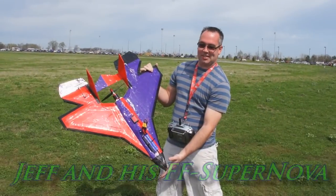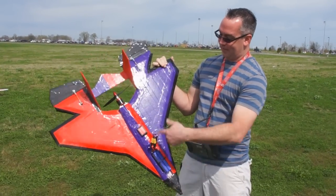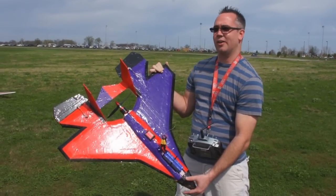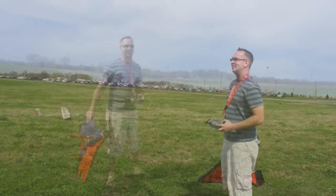Alright, I'm going to put this up in the air. It's got a 4-cell on it and an 8x6 prop. All the other electronics are basically the same as what Paul and Frank use. So here we go. Yeah, this is Jeff's Supernova. He's running a 4S pack with an 8x6 prop.